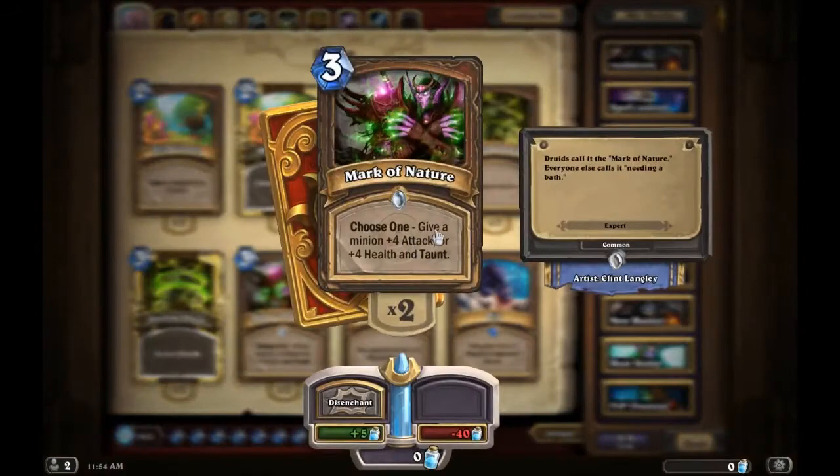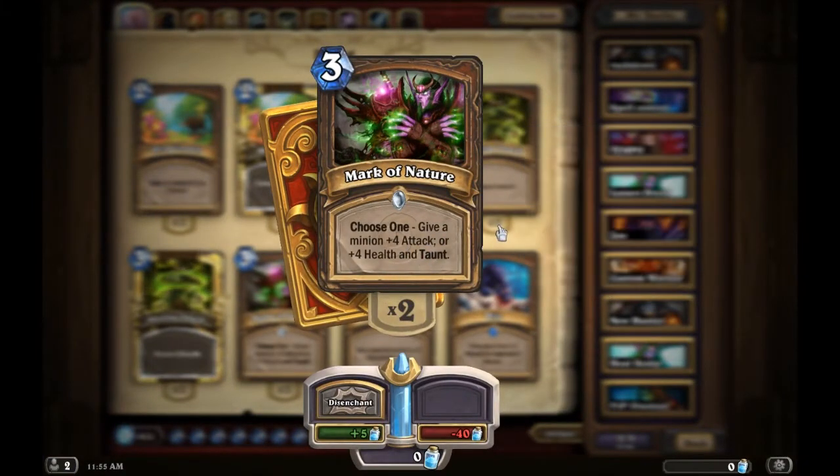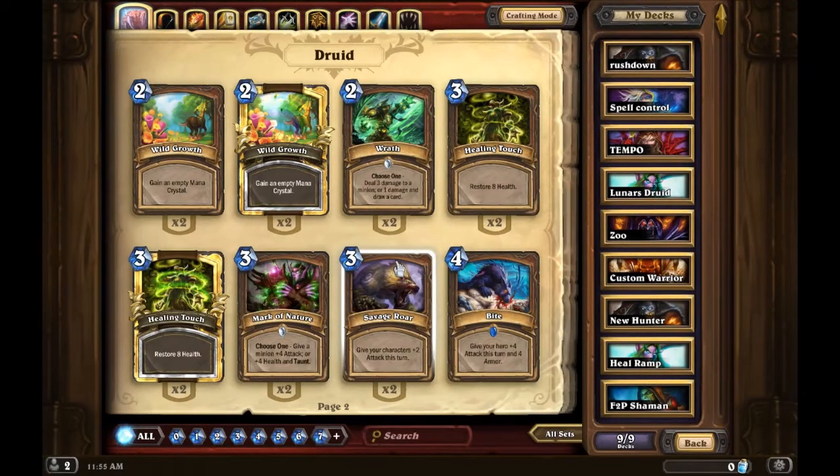Give a minion plus four attack or four health and taunt — it's not bad. Savage Roar is really good if you're using a token druid because it works in conjunction with cards that produce tokens, since it gives all your characters plus two attack.